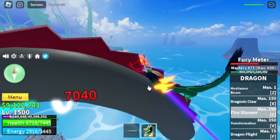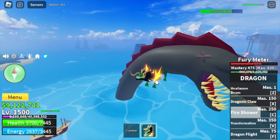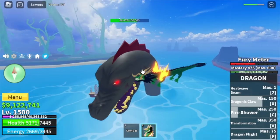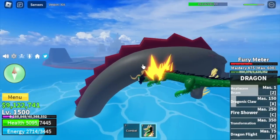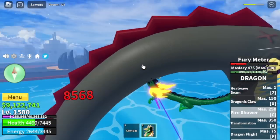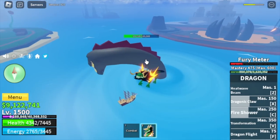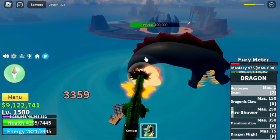Dragon form. Let's check the damage of the C skill. Z skill. Now we can damage him with the C skill. Another C skill. But check that out — our fruit meter is almost down. Sea beast is at half HP.